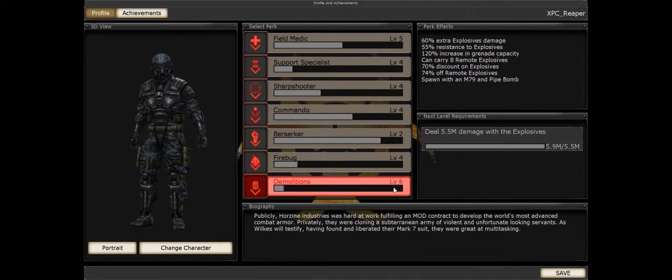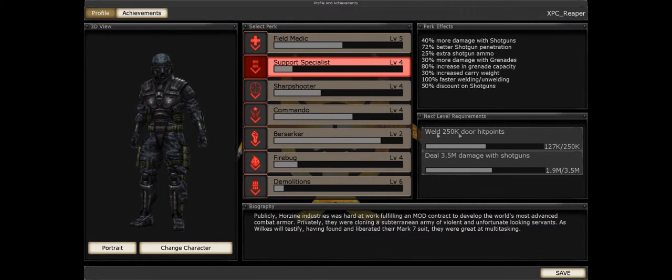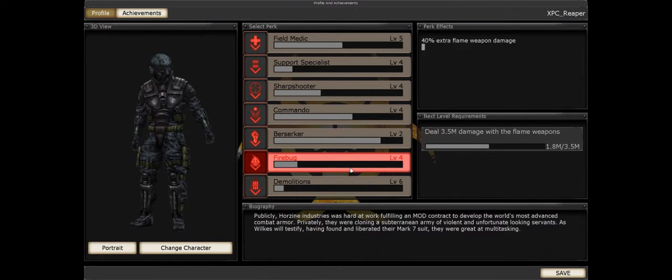Currently the only class I've maxed out is Demolitions. Field Medic — I'm about 35,000 points away from leveling it up, which would be equivalent to healing 350 people from 0 to 100 HP. Support Specialist I'm not that progressed in. Commando I'm more progressed in, and Berserker is my weakest.